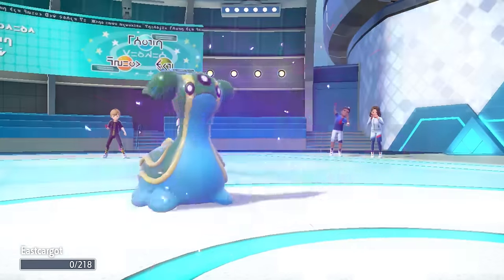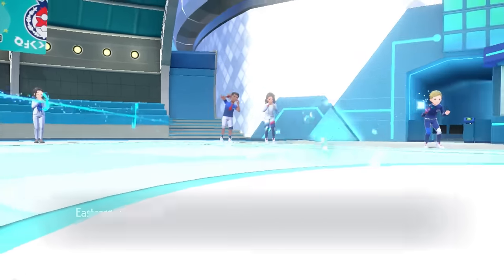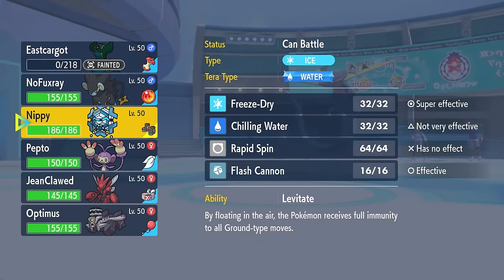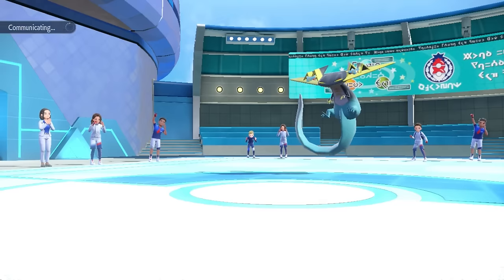I do have to let the Gastrodon go down. Sometimes you gotta sack the Slug. East Cargo from the east side absolutely takes one for the team there, which opens the door for me to bring in the Cryogonal.